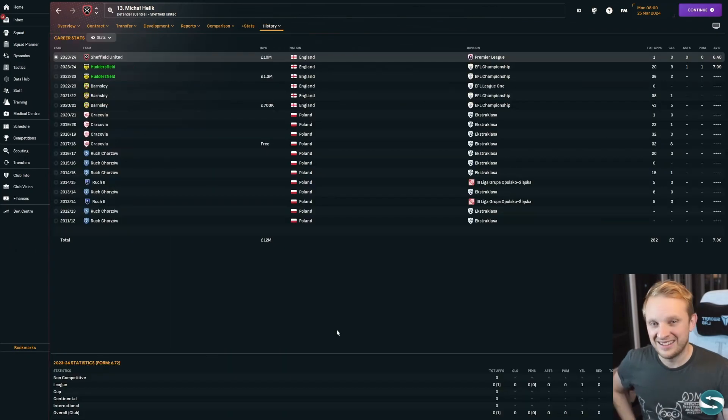Our best guy at doing this has been Michael Hellick. He scored nine goals in 20 appearances for us, and then we sold him on for 10 million pounds.